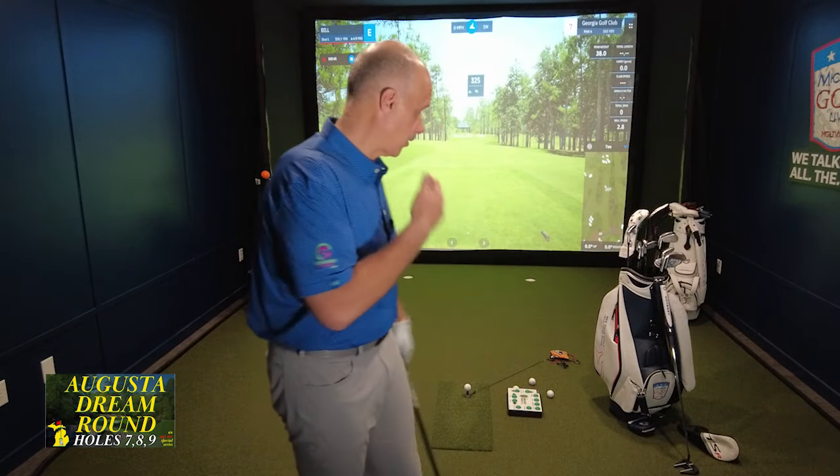Hello, friends. Bill Hobson here inside the MGL Sim Studio, where we are now in day three of our really fun series, playing a course very similar to Augusta National, but not Augusta National, in case you're with the Copyright Police. Today, we round out the front nine, holes 7, 8, and 9 — Pampas, Yellow Jasmine, and Carolina Cherry — as we get nearer and nearer to the holes that everybody knows so well.